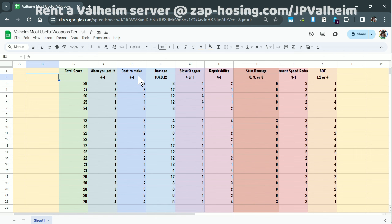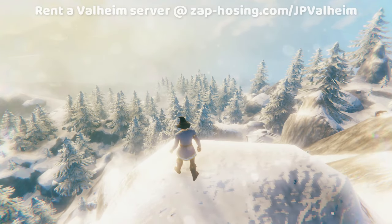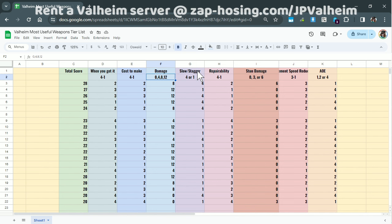The next column is the cost to make. In this point system, the higher the score, the better. So for these two categories it could be 1, 2, 3, or 4 depending on the item. Then we have the damage — I had to weight the damage differently, so you can all leave this video with a sense of what items you may have been overlooking in your previous playthroughs. The other categories are the ability to either slow, such as Frost Arrows, Frostner, Mistwalker, or stagger, like the Flesh Rippers, which are incredibly underestimated.